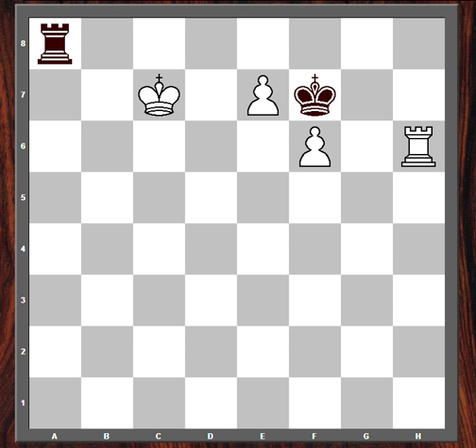The key move is rook h1. The white rook prepares to move to a better, more aggressive position on the e or f-file, supporting the white passed pawns. Now, the main objection to rook h1 is that it allows black to take this pawn.